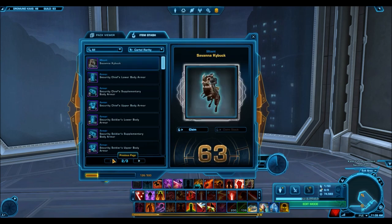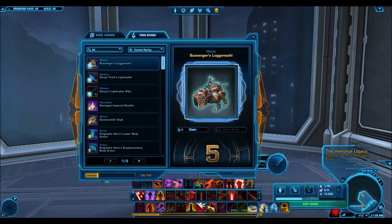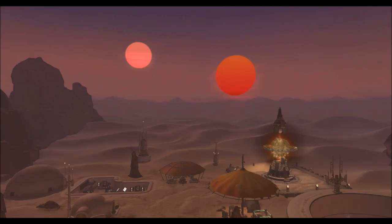I ended up getting a total of 768 Grand Chance Cubes — that's one Grand Chance Cube every two cartel packs, so very common. That is the normal you'll see: around 10 to 13 Grand Chance Cubes every hypercrate you open.